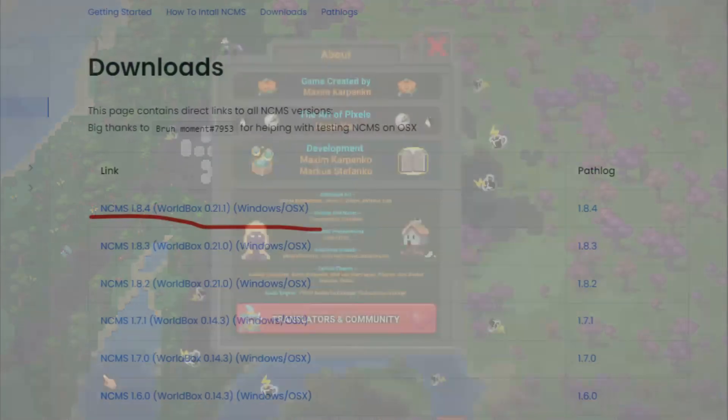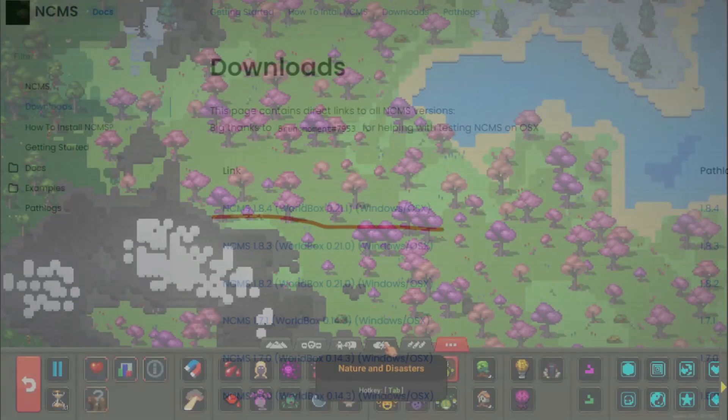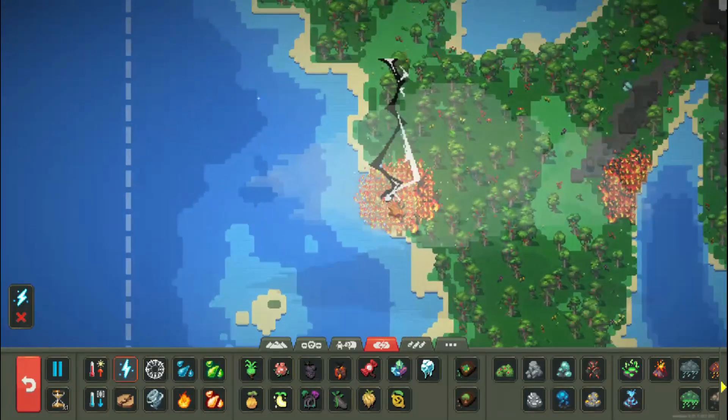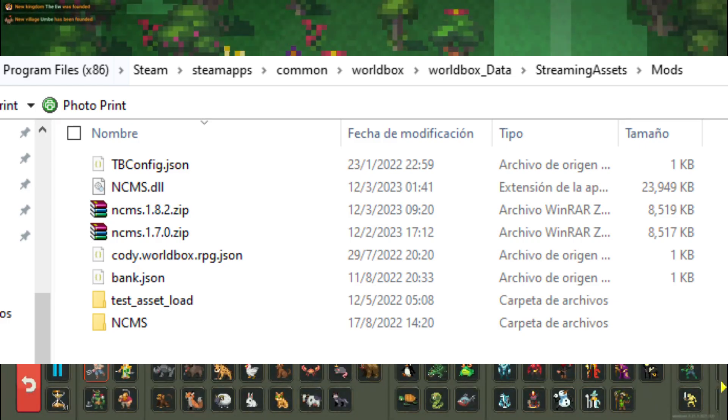To install NCMS, go to your Steam Library, then World Box, then click on the configuration button, then Manage, and then Local Files. Once there, navigate to World Box Data, then Streaming Assets, and finally the Mods folder.